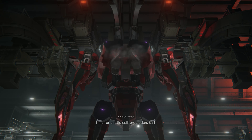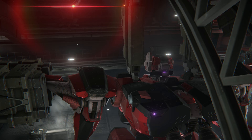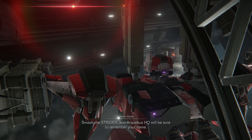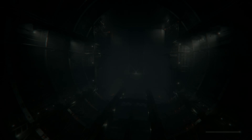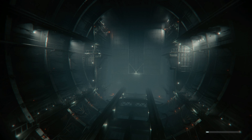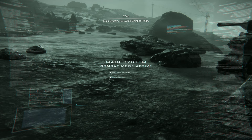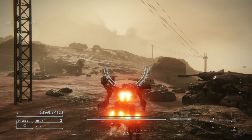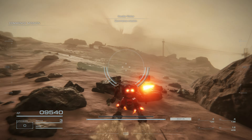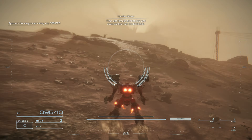Time for a little self-promotion, 621. Smash the Strider and Archibus HQ will be sure to remember your name. Main system activating combat mode. Commence mission. First, get through all that dust and make contact with the Strider.